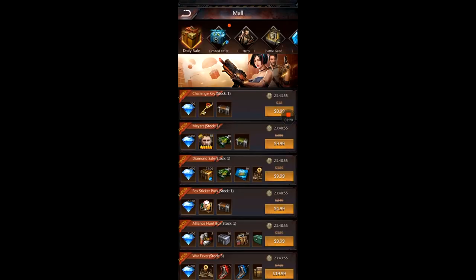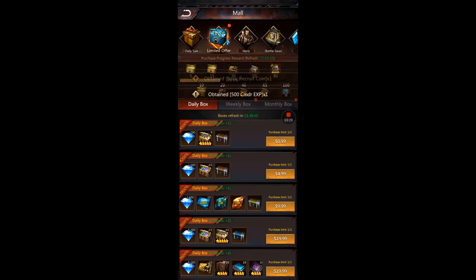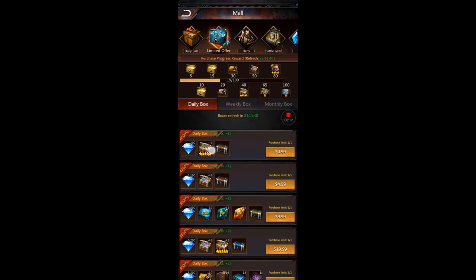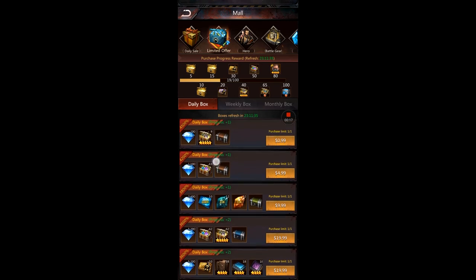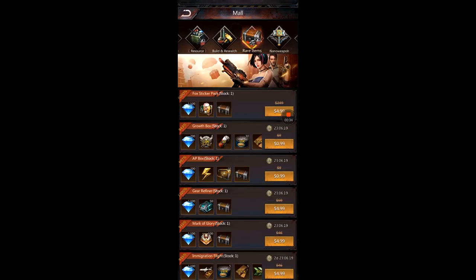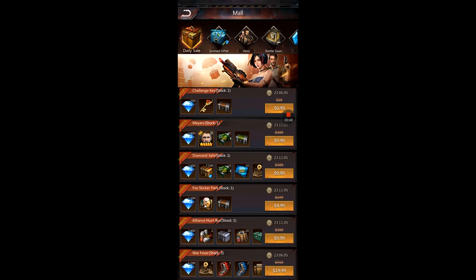If you do spend money, keep in mind that cheaper purchases are better value. If I bought a daily box for a dollar, the next offer that comes up probably won't be the same price — it might jump to five dollars, and the quantity won't be a clean multiple. So buy up the cheap ones first, then go for the expensive ones. Also check the daily sale and limited offers first — those are often a great deal, especially for things like nano weapons.